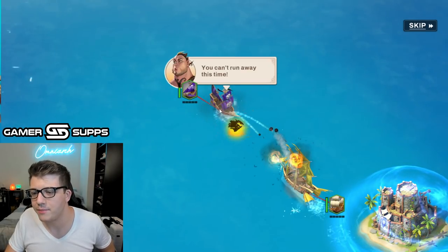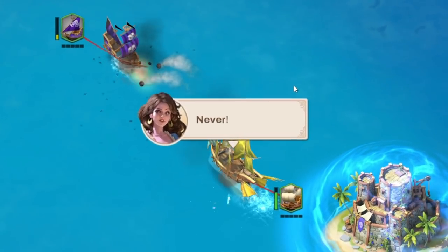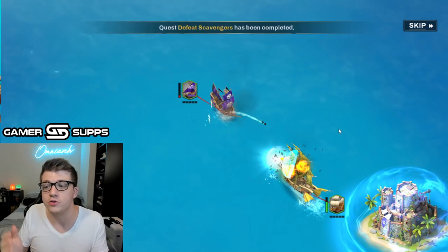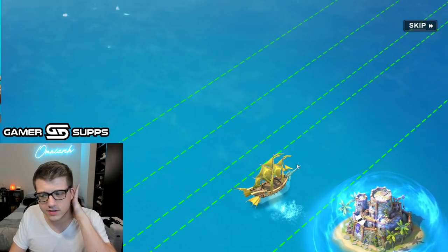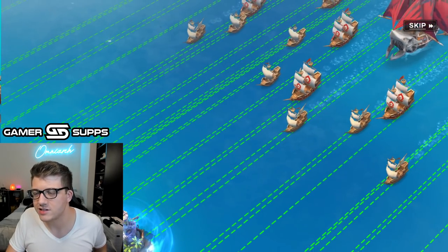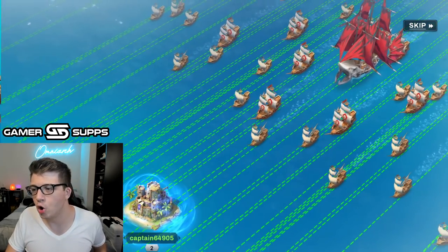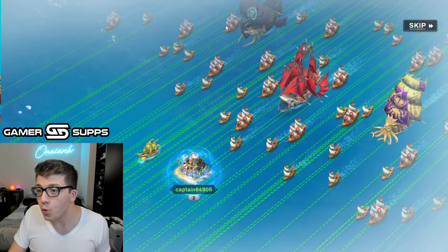It still says 'march' — when you copy-pasted Rise of Kingdoms you forgot to change the word. Look at my cannons — my cannonballs are bigger than yours. My balls are literally larger than yours so I'm dealing more damage. Actually wait — he's kind of dealing more damage to me. What is all this? That's the whole squad! How do I get that?